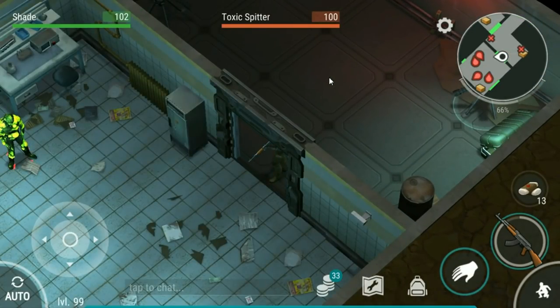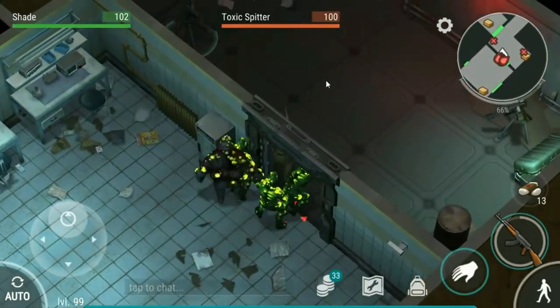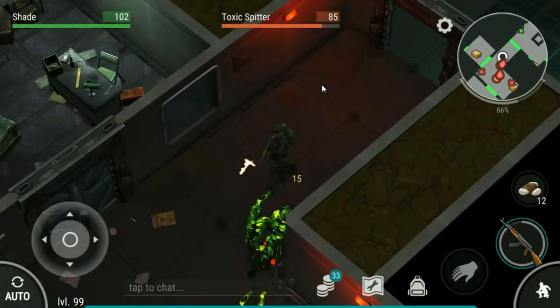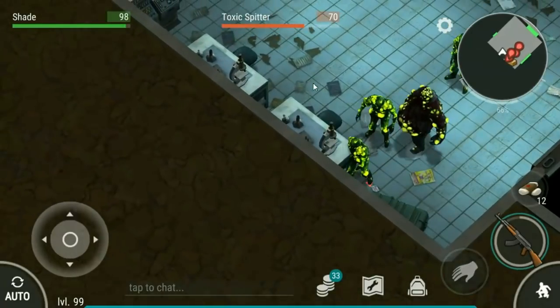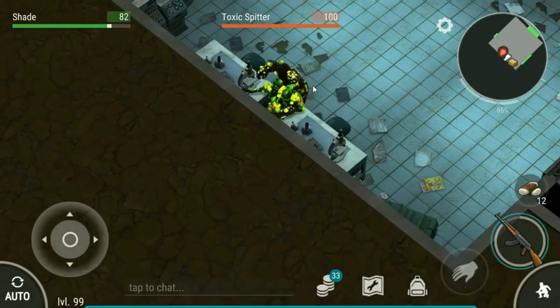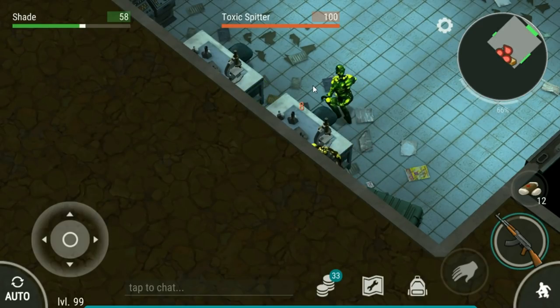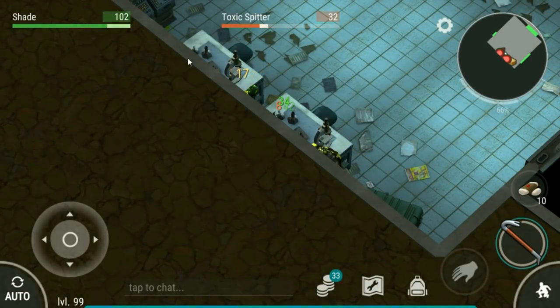We've got an abomination. I can tell this doesn't work against abominations. So you go back here, get right behind this. The abomination's hitting me but none of the others are. My question is - can I do this against frenzied giants? Do you think it's possible?